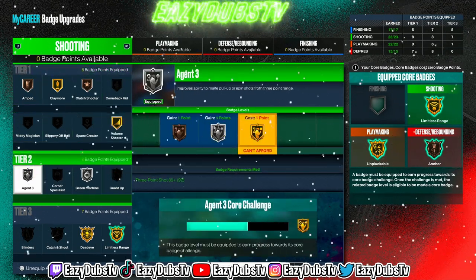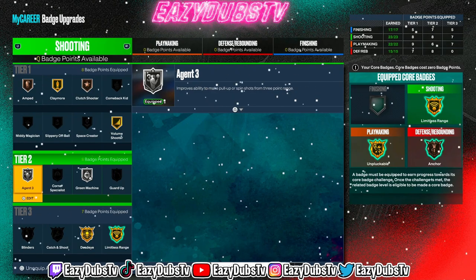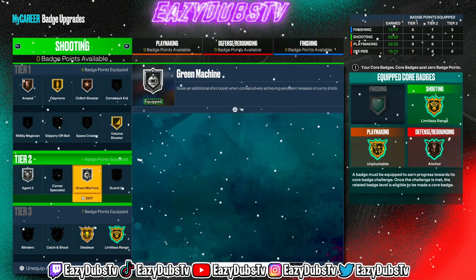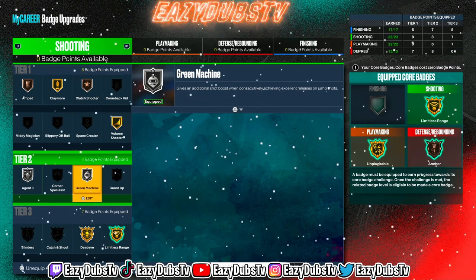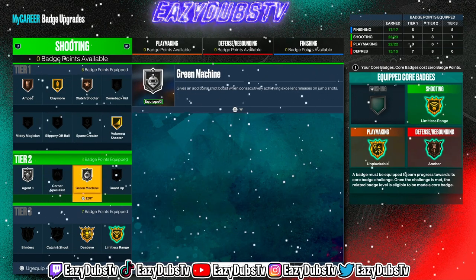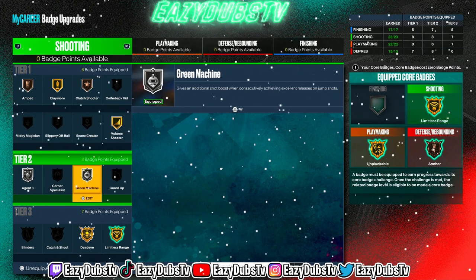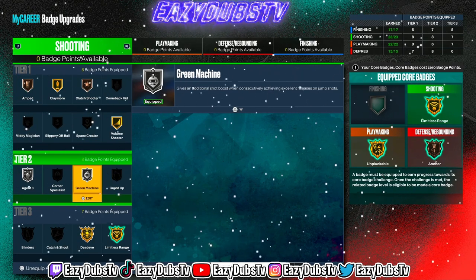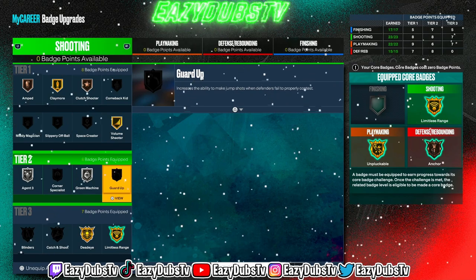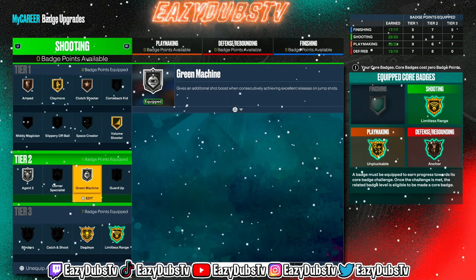Agent 3s — I can get mine on Gold but I've been rocking it on Silver. Silver is really the sweet spot; the whole community has known Silver Agent 3s to be the sweet spot. You only need an 83 three-ball to get it on Silver. Green Machine does help. I've been experimenting with it on Hall of Fame, Gold, Bronze, and Silver — for most of this year I've used it on Bronze, but Silver and Gold are both good. You just can't go wrong with Green Machine, since everything is either green or brick this year anyway.